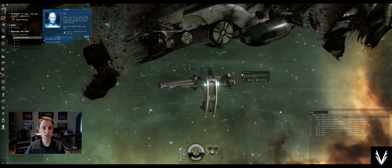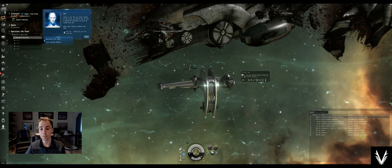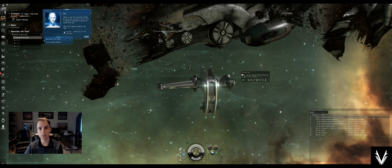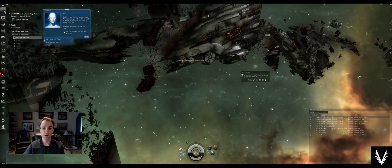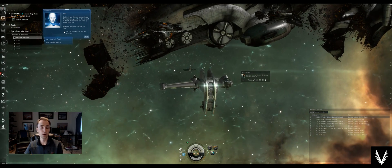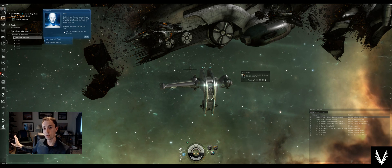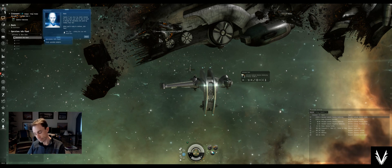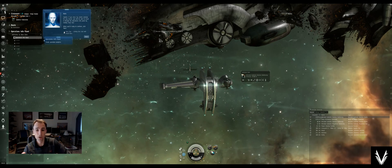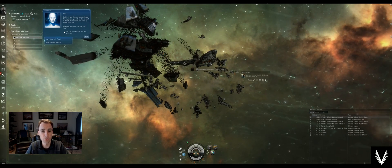Interestingly, the closer you are to your ship in the camera view, the more you'll hear what's going on around it. If you're shooting your gun, you'll hear it when zoomed in, but if you zoom way out you won't hear your own gunshots or the shots hitting you either. So if you're in a quiet room and don't want to hear every gunshot, you can just zoom yourself out and hear only the basics — like Aura periodically telling you that you don't have enough capacitor to jump or warp.